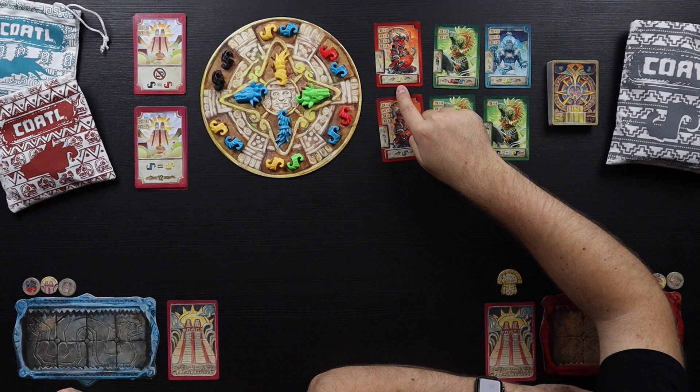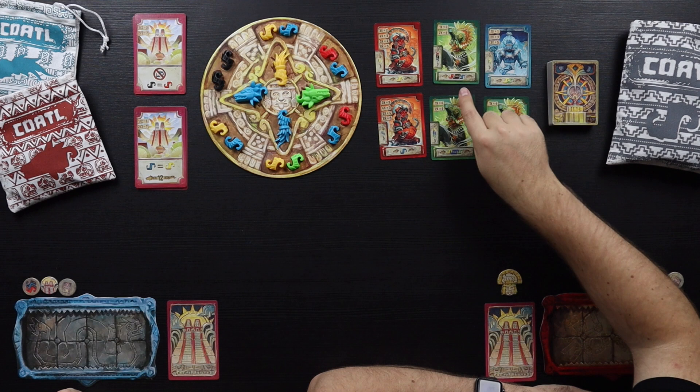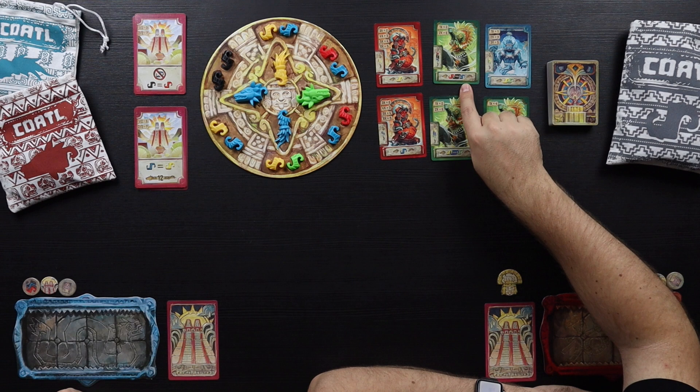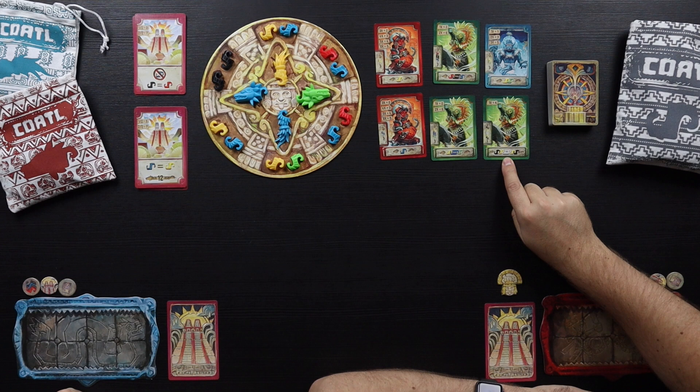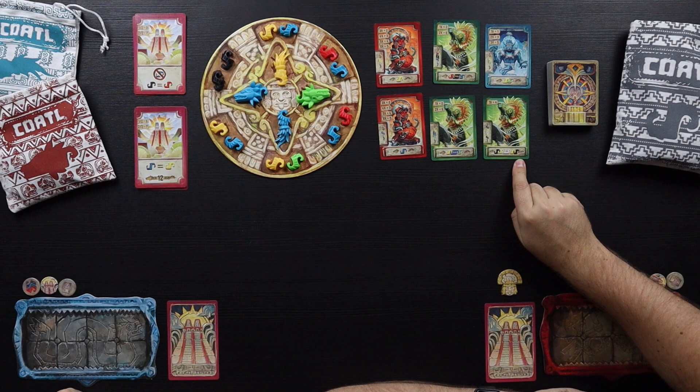When all of the heads and tails are empty, or if all of the body parts are empty, we're gonna refill the whole board and continue. Another thing you can do is grab more cards. You start with some cards in your hand and you can have a maximum of five cards during the game. These are cards you're gonna try to fulfill when building your Quattles. For example, a simple one just wants yellow pieces - three yellow pieces gets you two points, all the way up to six yellow pieces for five points.